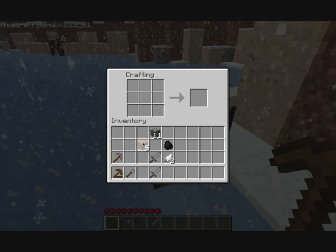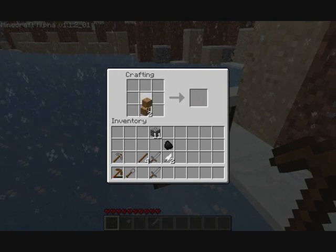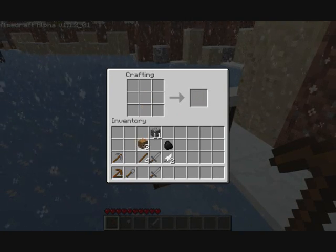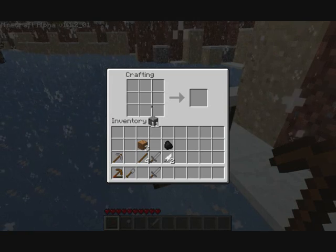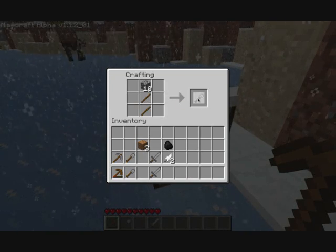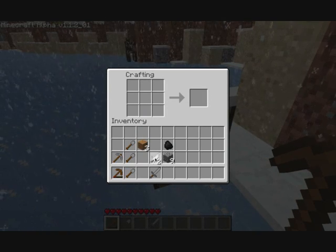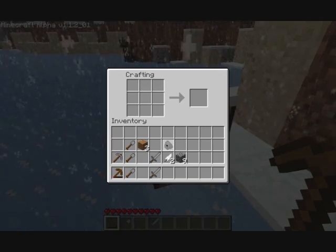I'll make a couple of shovels so that we can get some flint when we come across some gravel. Okay, that's enough shovels. And on we go.